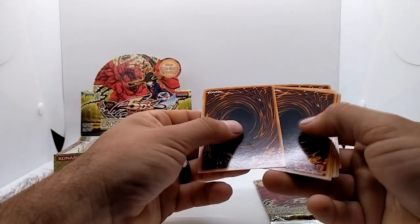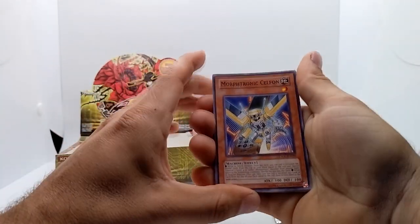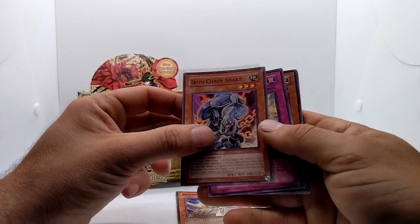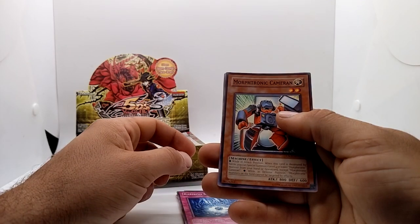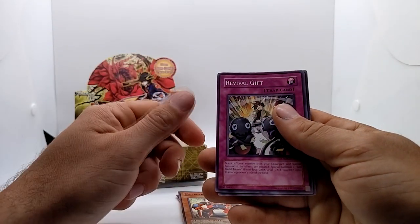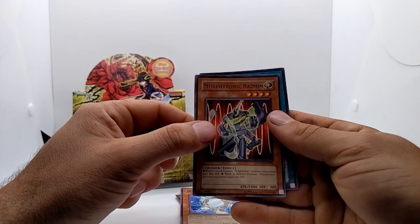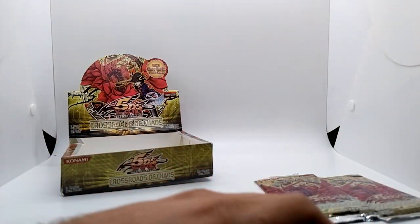The rare should be in the back. We got Morph-Tronic Cellphone, Iron Chain Snake, Confusion Chaff, Bamboo Scrap — I think I need that for my binder — Morph-Tronic Cameran, Revival Gift, Healing Wave Generator, and the rare is Morph-Tronic Radian. We're getting a lot of Morph-Tronic cards. Also in the pack: Poison Chain.